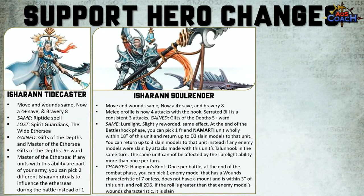The Ishran Soul Render's move and wounds has remained the same — it now also has a flat 4+ armor save and bravery 8. The melee profile is now 4 attacks with the hook, and the Serrated Bill has a consistent 3 attacks. Like the Ishran Tidecaster, it also has Gifts of the Depths — a 5+ ward. The Lua Light is slightly reworded but the same effect: at the end of the Battleshock phase, pick one friendly Nomadi unit wholly within 18 inches and return D3 slain models, or a flat 3 models if the Talon Hook killed a model that turn. A unit can't be affected by Lua Light more than once per turn.